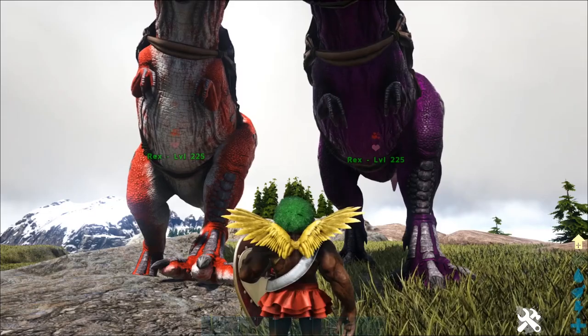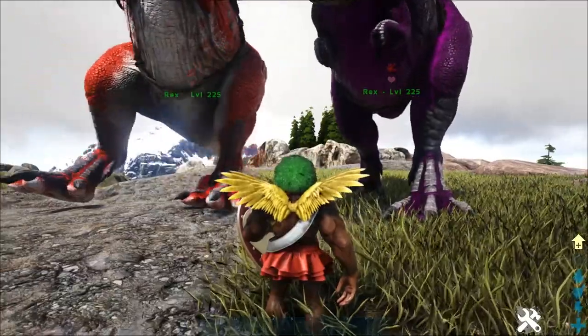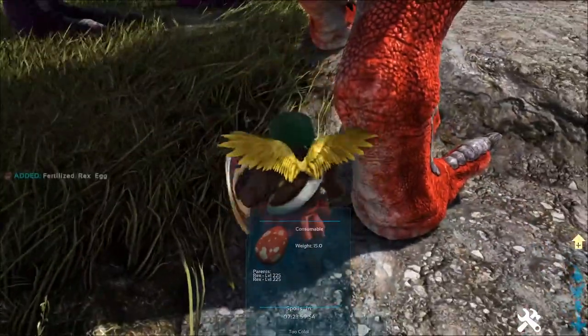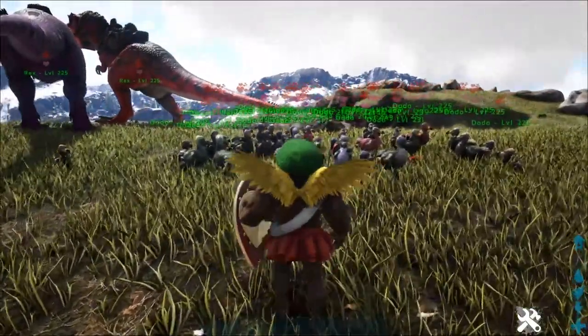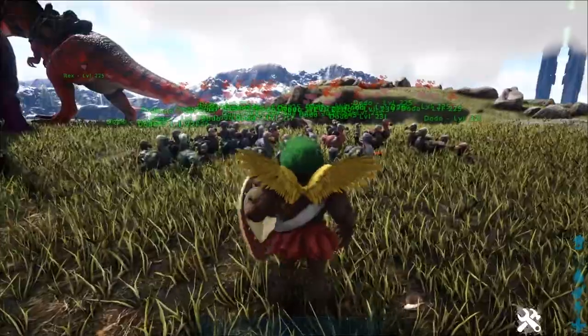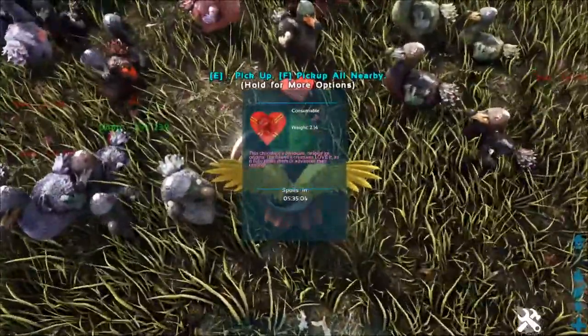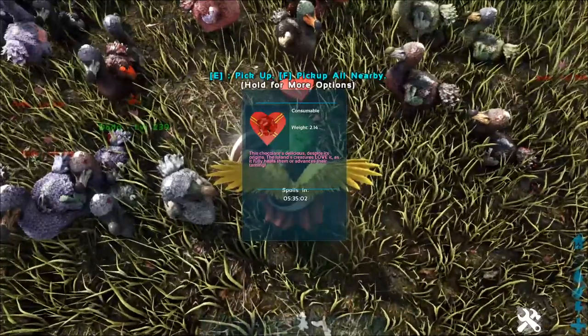One way is to mate your dinos, and upon laying an egg there's a chance it will drop a chocolate box or some dino candy. You can improve your odds and make this a lot simpler by taming a heck load of dodos and getting them all mating at once. And here we go — one's dropped a chocolate box for me.